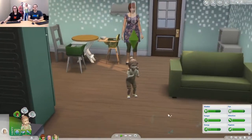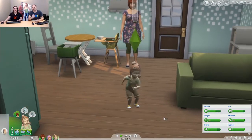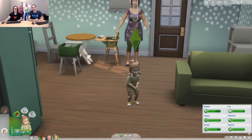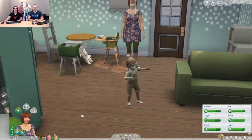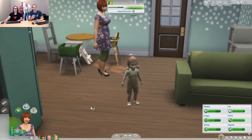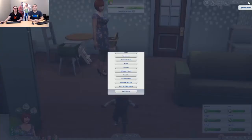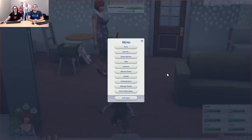Look at that toddler get down! If you click on Amber, we can have her teach him how to dance too. The dancing will level with different movement skills, and we're going to show you something else with movement skill right now.